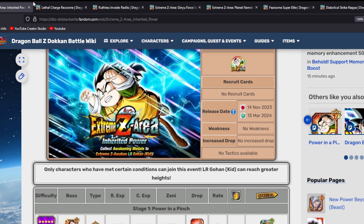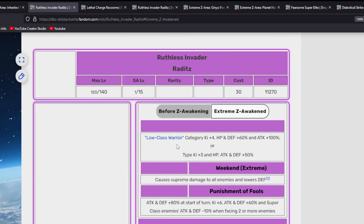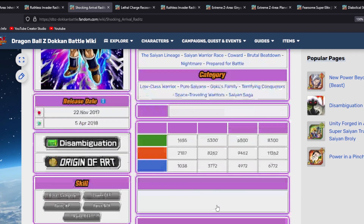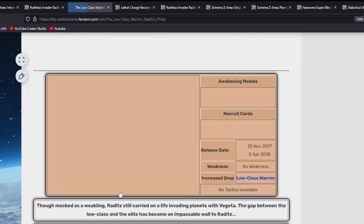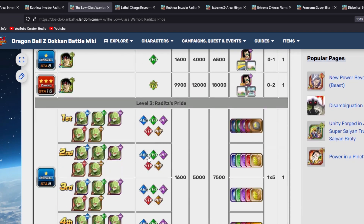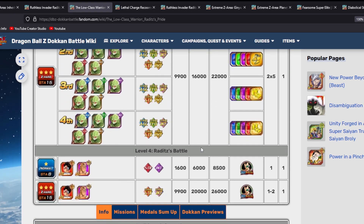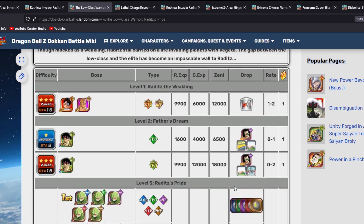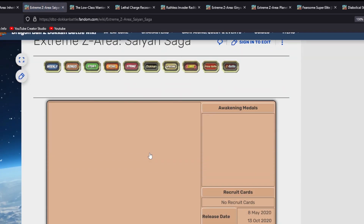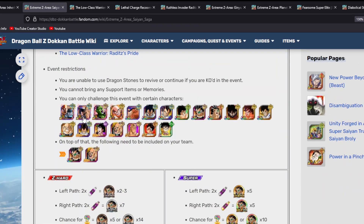Now we need to look at Raditz. You're going to acquire him from his story event. Go to stage one or stage two to farm copies of him, and make sure to do it on Z-Hard for higher drop rates. Use a low-class warrior team if you can for extra drop chances. Then go to stage four for his Dokkan Awakening medals. After that, EZA him in the Saiyan Saga Extreme Z area — stage one of that event will give you the needed medals.